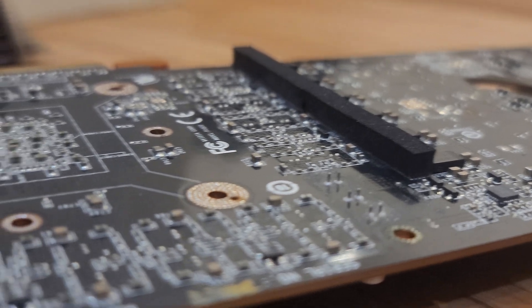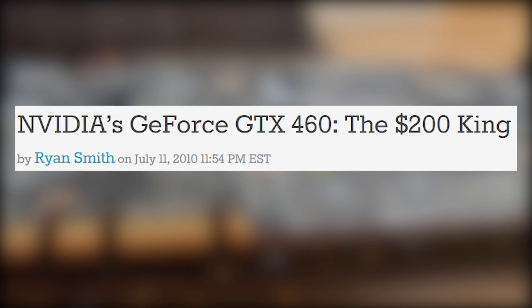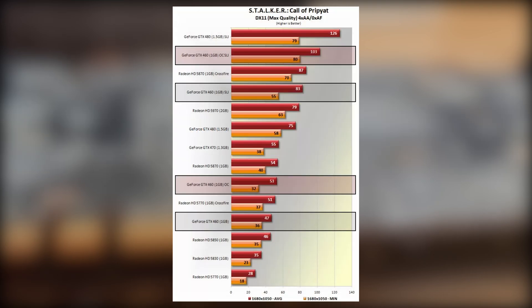Still, the first generation of Fermi cards wasn't a complete flop. There's not much good to say about it, but it did set the stage for the successful 500 series, and the GTX 460 was an excellent mid-range card with more performance than comparable Radeon cards in the same price range.